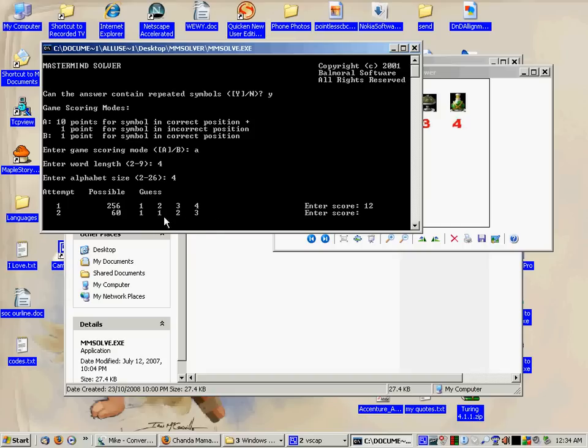And you get a new pattern and so on and so forth. As you see the possibilities lower, that just means there are less combinations left. It doesn't mean anything — eventually you will quit.